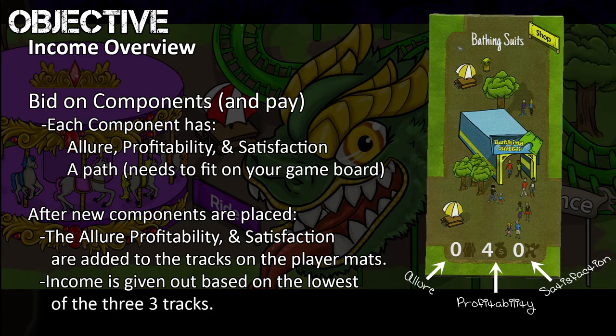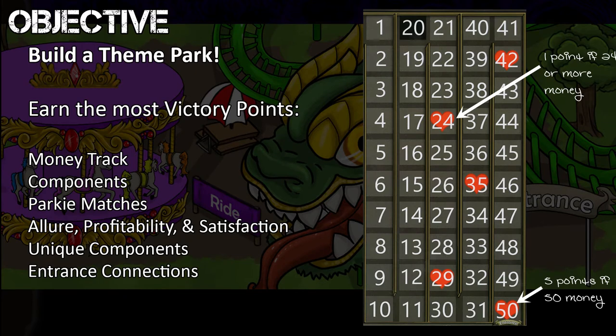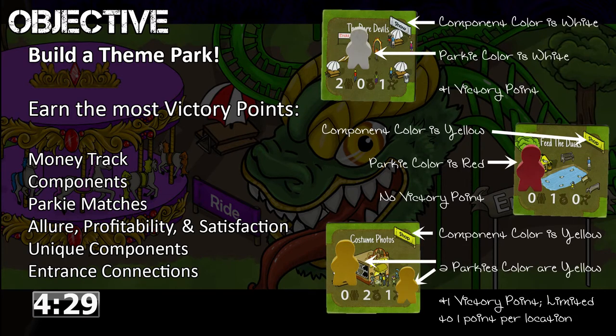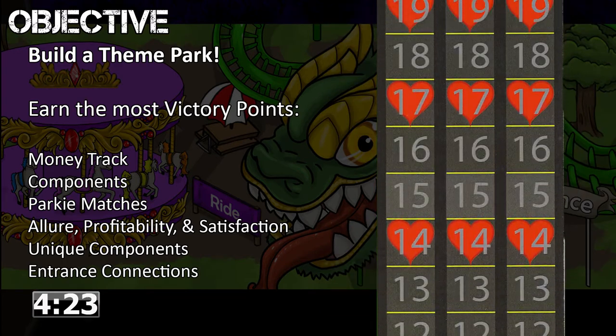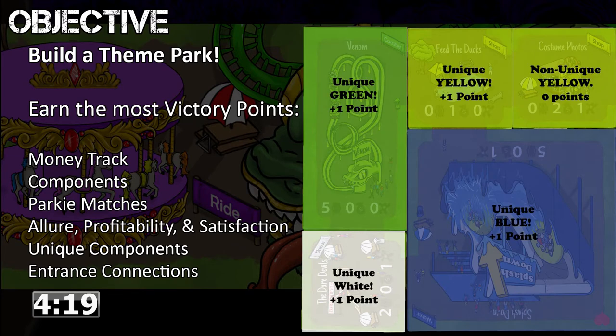The lowest of those three values is your income for the round. Victory points are earned through money, component points that some components may or may not have, parkie points (one point per parkie meeple on a matching color component), track points earned at various levels on those tracks, and unique component points for each different color park component added to your park. The highest score wins.